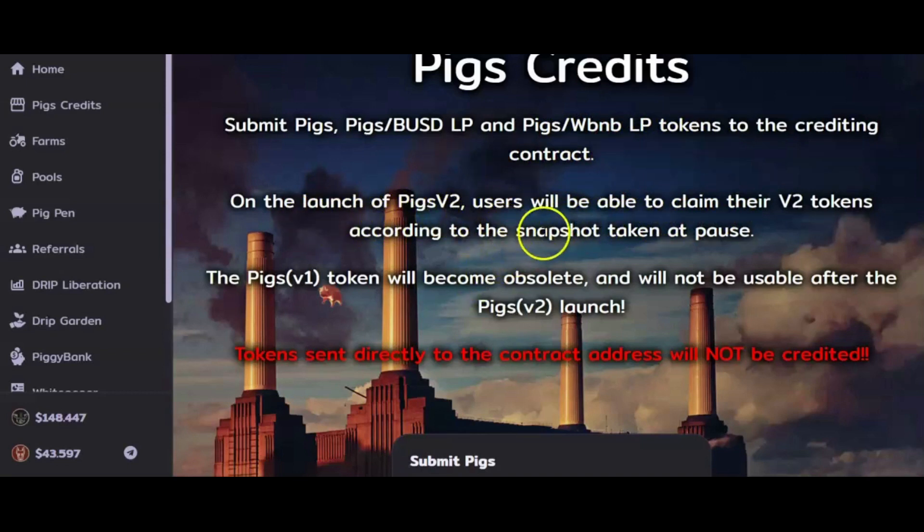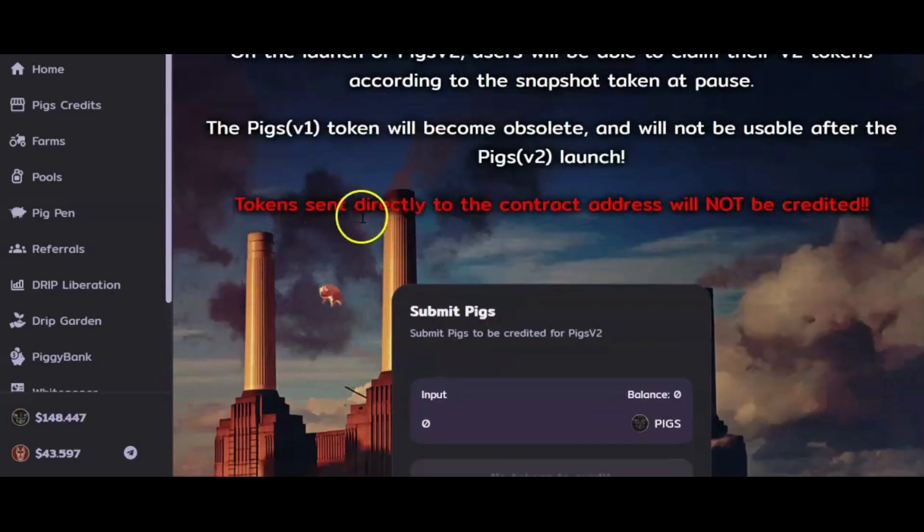On the launch of Pigs V2, users will be able to claim their V2 tokens according to the snapshot taken at pause. The Pigs V1 token will become obsolete and will not be usable after the Pigs V2 launch. Tokens sent directly to the contract address will not be credited — make sure that you use this particular credit system.